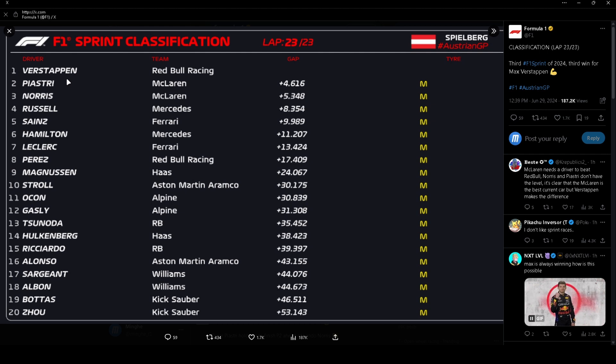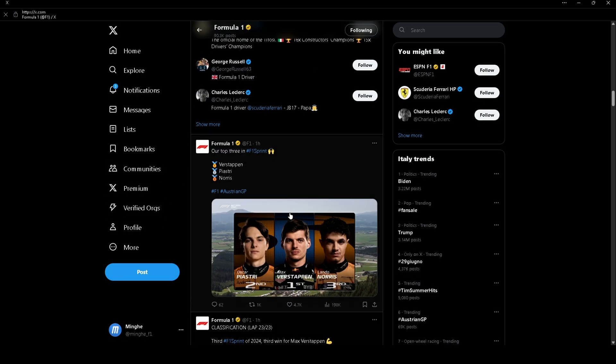The final classification: Verstappen first, Piastri second, Norris third, Leclerc fourth, Russell P5, Carlos Sainz P6, Lewis Hamilton P7, Perez struggling P8, Magnussen P9, Lando — sorry, Lance Stroll P10, O'Con P11, Gasly drops down to P12, Tsunoda P13, Hulkenberg P14, Ricciardo P15, Alonso P16, Stroll — Sargeant P17, Albon P18, Bottas P19, and Guanyu Zhou P20.